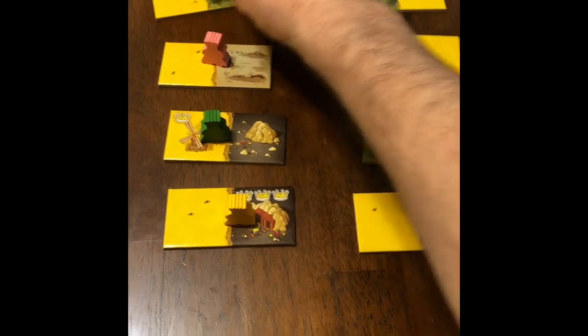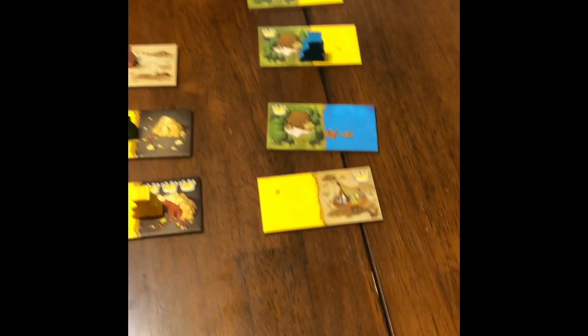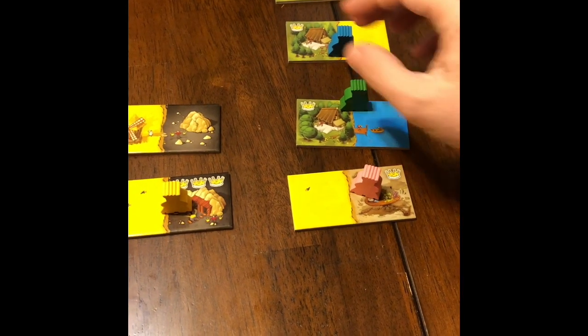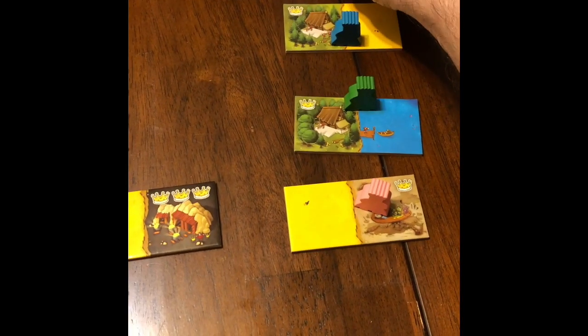Players are going to take turns selecting the dominoes. Note that the player who goes first gets their first choice of the next set of dominoes, and that's the order you're going to be putting the dominoes down onto your board. The person on top gets to choose any of the other four dominoes for the next round, and after those four are chosen, you're going to put out four new ones.